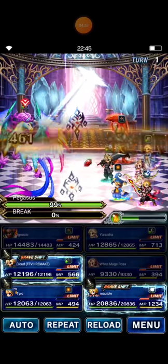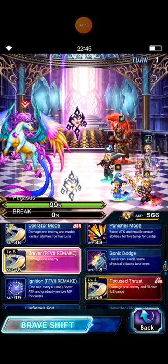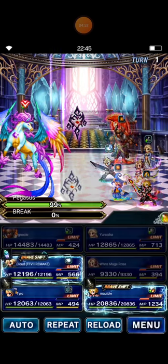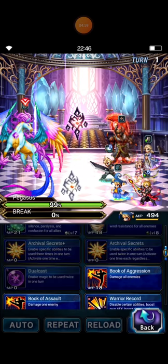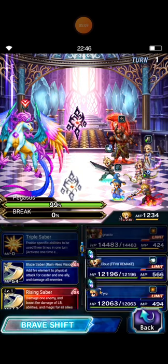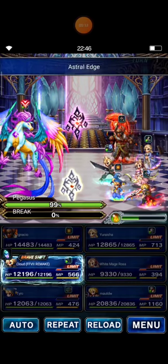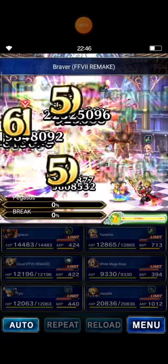Cloud Envy casts Triple Braver — you can see Braver's ability is already at a high level. Then Tyro casts Triple Book of Aggression, chaining with Triple Astral Age.